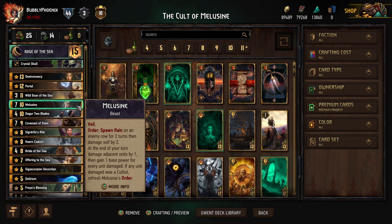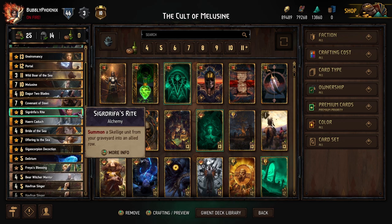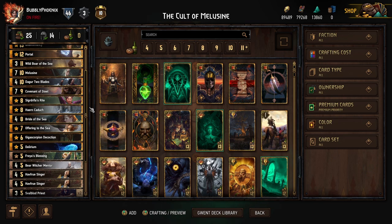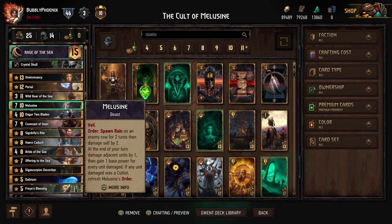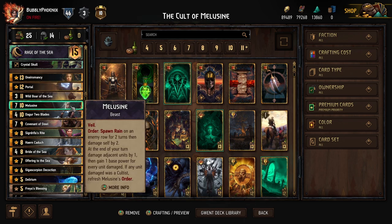The goal of this deck is to get a really big Melusine in round one, then replay her in round two with Sigrdrifa. In round three, replay Sigrdrifa with Bride of the Sea and full leader charge to replay Melusine one more time — potentially getting a 24 or 25 strength Melusine, which feels pretty good.